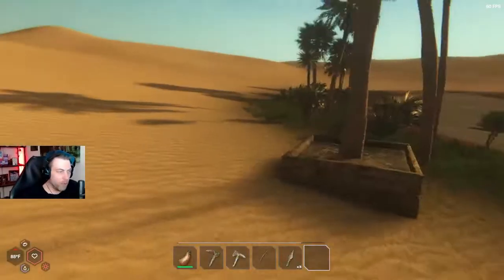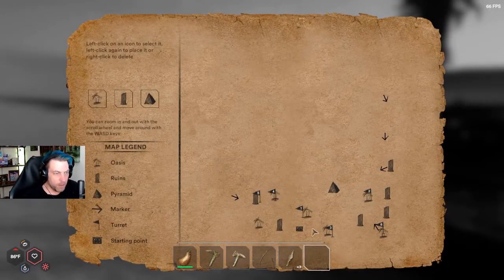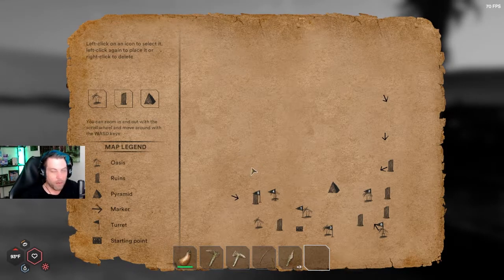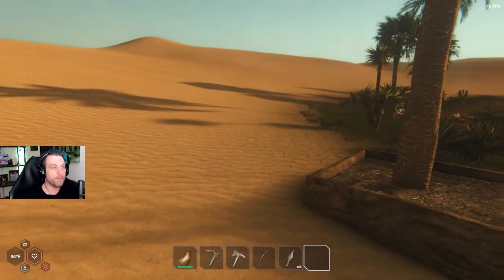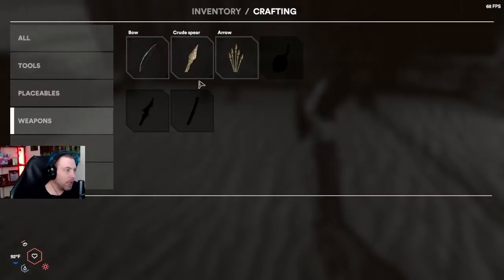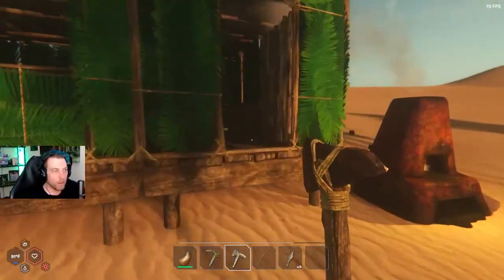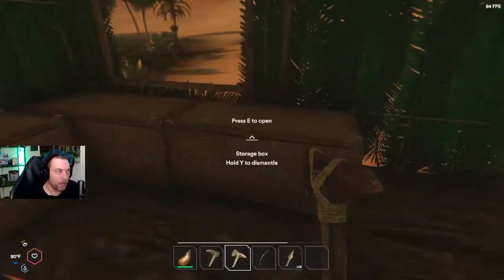We're gonna wait till morning, and when morning comes we're gonna start venturing off this way — come over here, head up to flag number five to those ruins. We might hit over to that marker and go straight up. I believe there's supposed to be something right about here if I remember correctly, and that's what we're gonna do in the morning. The one thing we can do is craft our metal axe finally.